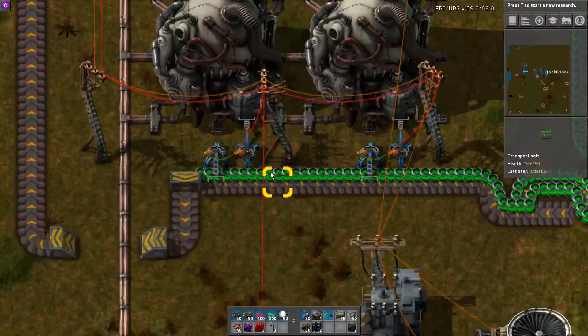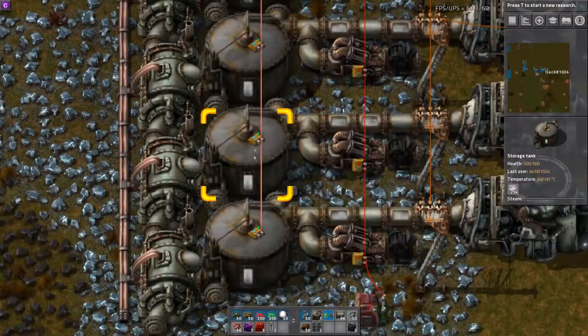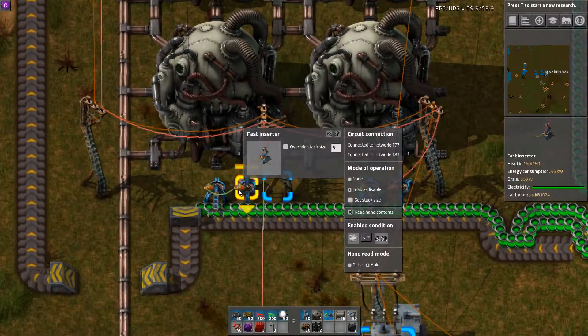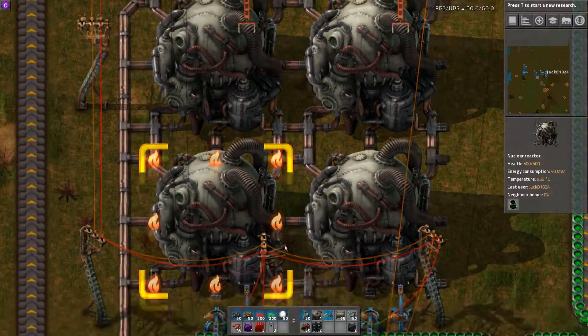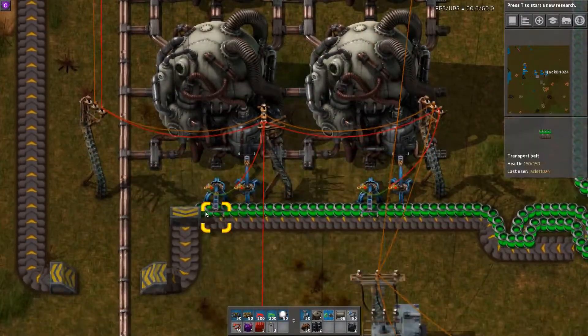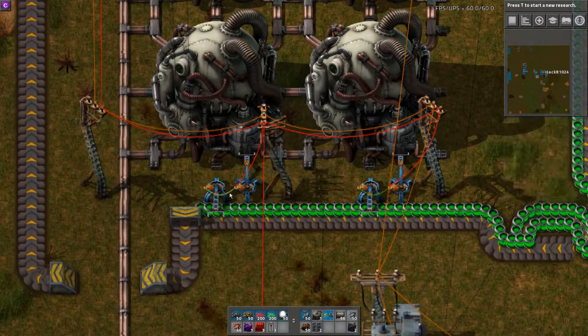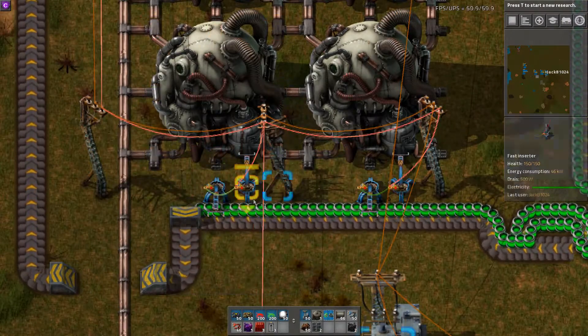So how does it work? We have a single red wire that goes to all our storage tanks, and this wire goes to the extracting inserter of each uranium reactor. For our inserting inserter, we have it connected via a green wire to its neighboring extracting inserter.